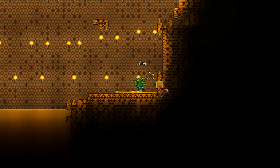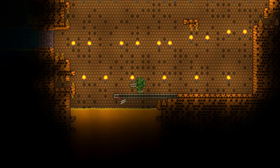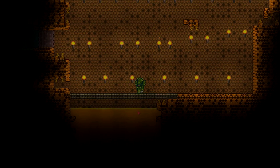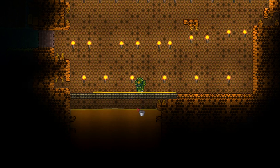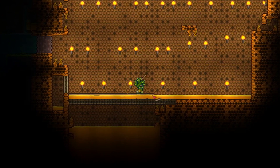Now I'll show you how to build the arena. Since every beehive is different, you might have to clear some room. Start at the bottom of the hive and place solid blocks on top of the honey. Use your bucket to fill your platform with honey. You can stop once you get the honey buff. Place platforms on top of the honey. Once you are done, place the campfire and the heart lantern.